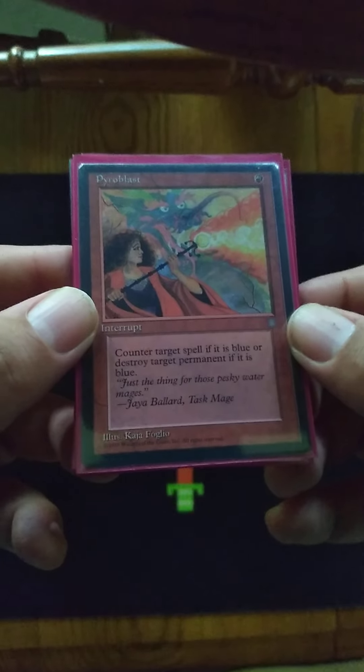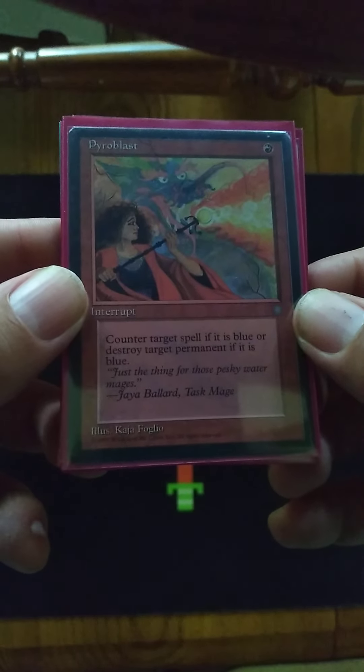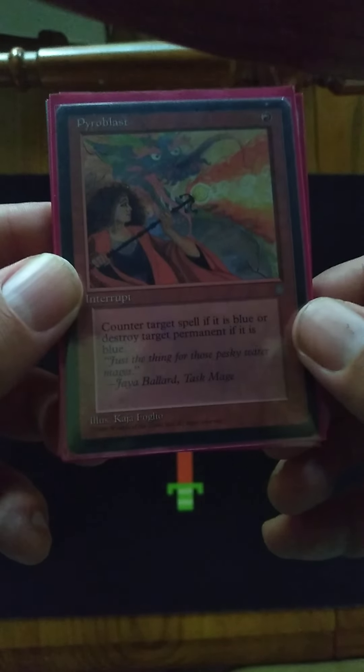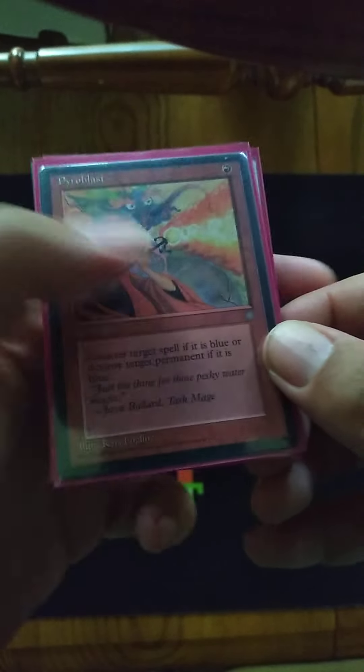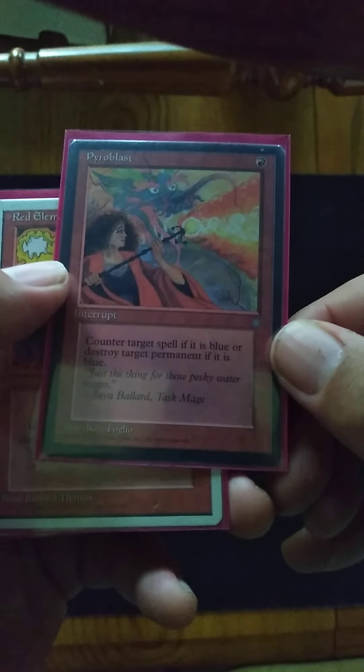Everybody knows Pyroblast — counter target spell if it's blue, or destroy target permanent if it is blue. So we can counter or destroy for one mana. We love that.